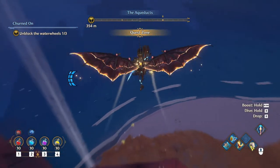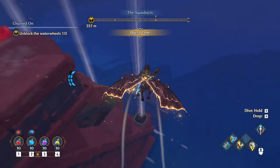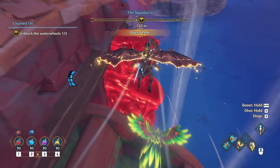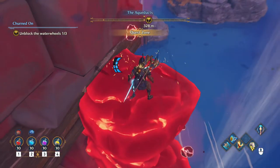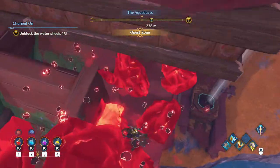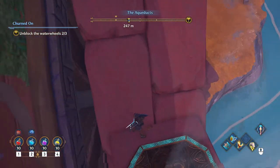Hop over here to the right and slide down. It's over here to the left side, sitting on top of it. Just destroy it and that is the second water wheel done.